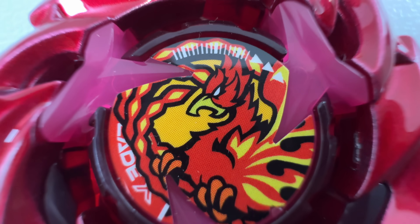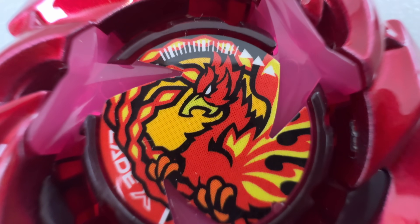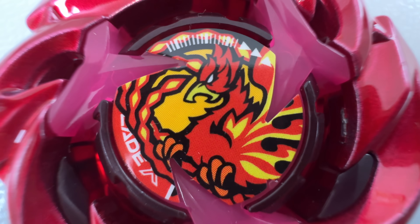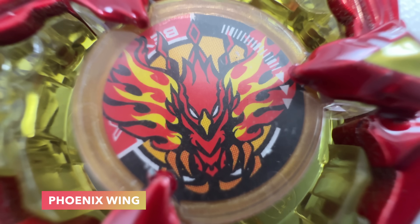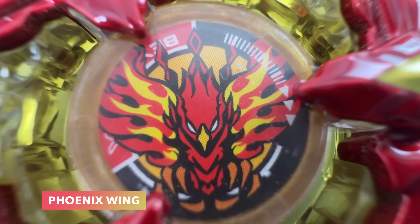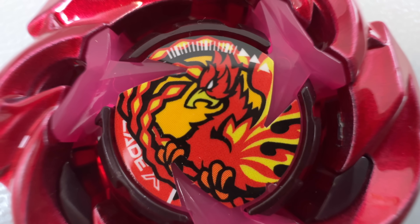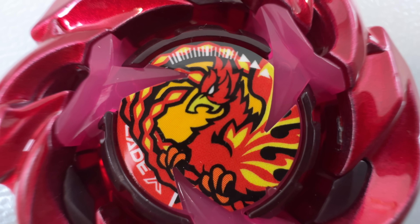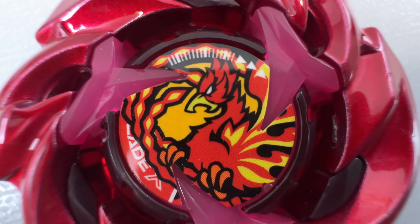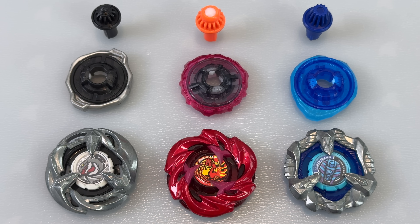The only thing I'm not really feeling is the gear chip. The way they designed the avatar for this is kind of looking goofy to me. The old Phoenix gear chip actually looks so much more badass. Phoenix Rudder is kind of giving chicken vibes. I guess maybe they didn't want Phoenix to look too aggressive with a stamina type. But that's just my opinion — it's still an overall very good-looking bay.